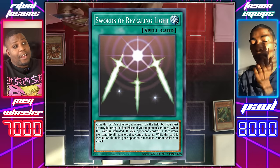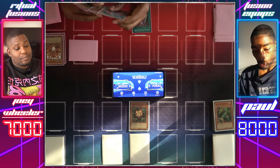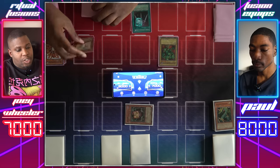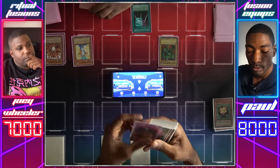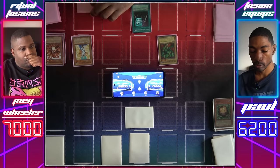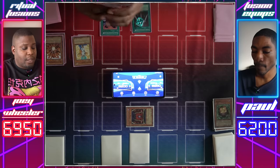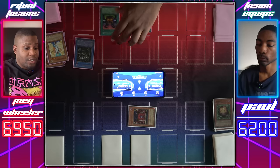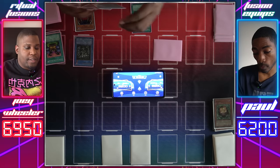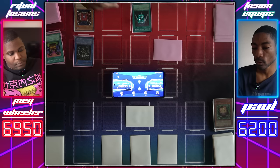Draw for turn. I'll activate Swords of Revealing Light — I need these three turns. I can't attack, so I'll set a monster face down and end my turn. Under Swords: Sangin to defense, your move. Normal Summon Lajin, flip summon Shining Angel — Shining Angel attacks Sangin. Sangin is destroyed but I use its effect to get Wall of Illusion. Lajin attacks directly. Draw, set a card face down, end my turn. Draw for turn. Lajin attacks your face down — the Wall of Illusion. Deal 50 damage to you and return your Lajin to the hand. Black Illusion Ritual — tribute my Shining Angel for Relinquished. I'll activate Relinquished's effect to take control of your Wall of Illusion. Set one face down and end my turn. Last turn I can't attack — set one card face down and pass. That's the end of Swords of Revealing Light.